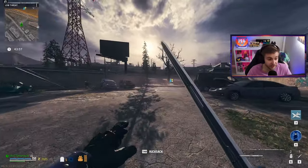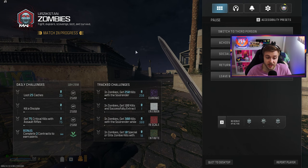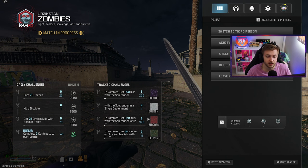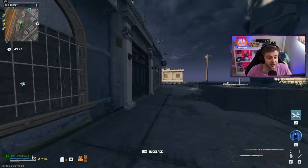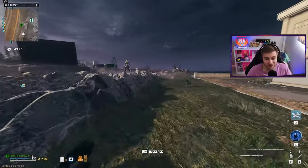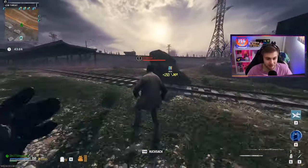We also got something I've been asking for for a long time in this game and really just any game in general — we can now track our camo challenges in game. We need 250 kills with the Soul Render, we need 100 kills in the same deployment — all of our zombies camos right there. So you can check it out in the menu and see how many kills you got in the same game.